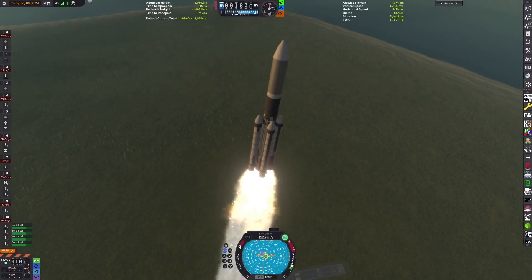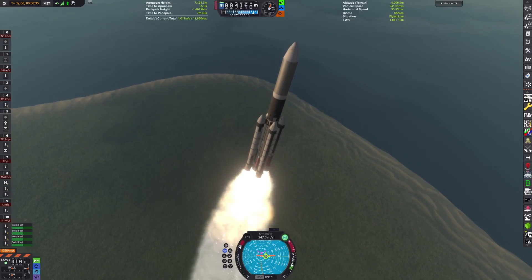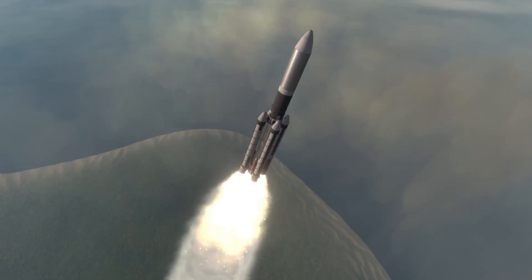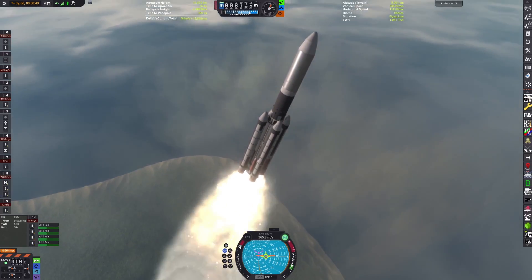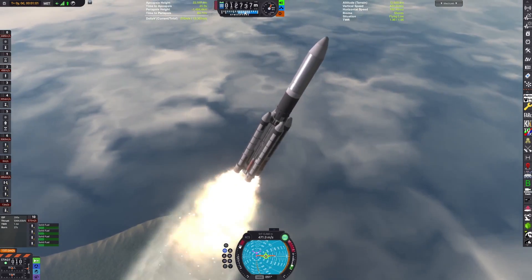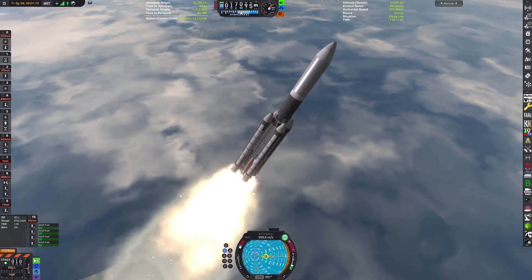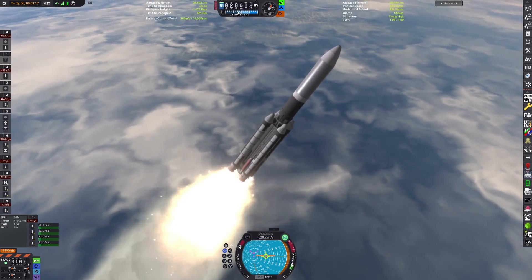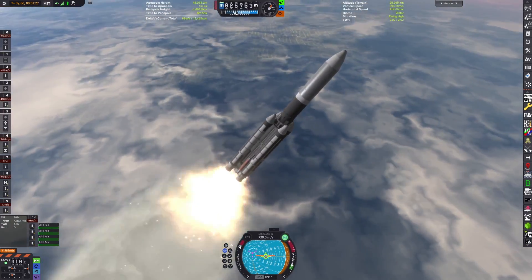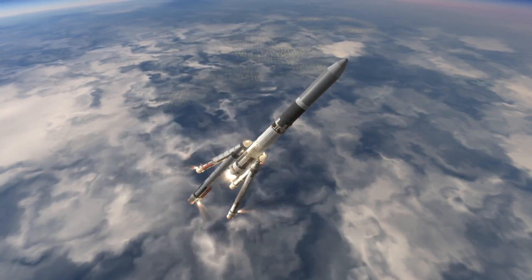Yeah, all of this was based on real concepts. There were multiple concepts for a widebody Titan, and I wasn't going to find much information on them, but all of this is what can be built with the parts in Blue Dog Design Bureau. We still have the trademark Titan staging — the SRBs burn until they're almost completed, and then the Centaur engine ignites. Very soon we should be coming off the SRBs, and there's ignition.